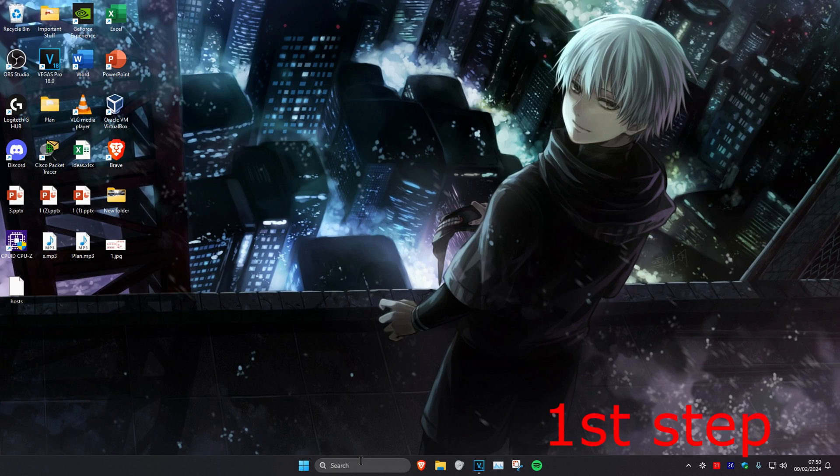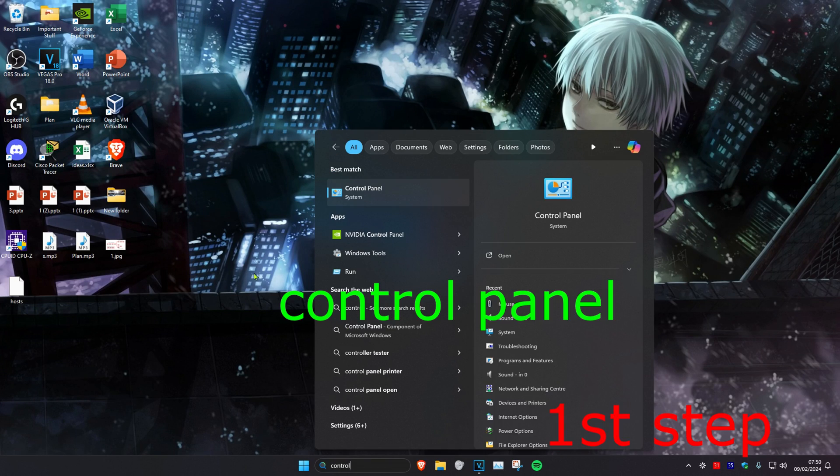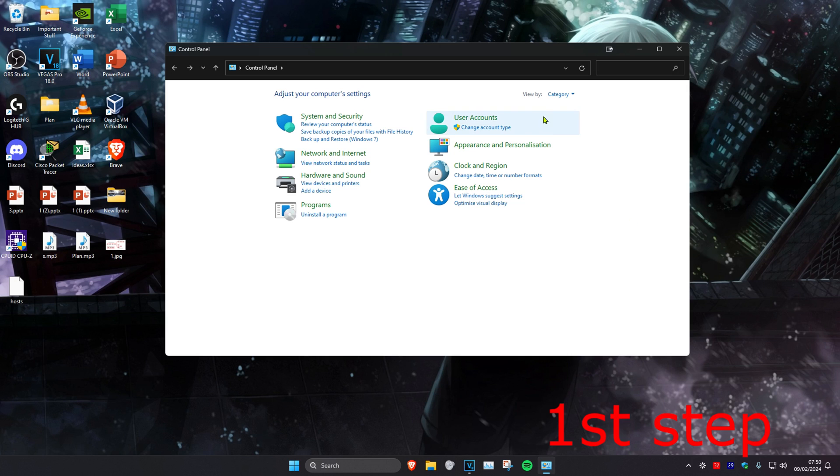For the first step, head over to Search and type in Control Panel, then click on it. Once you're on this, make sure that next to View By it's set to Category. Then under Network and Internet, click on View Network Status and Tasks.